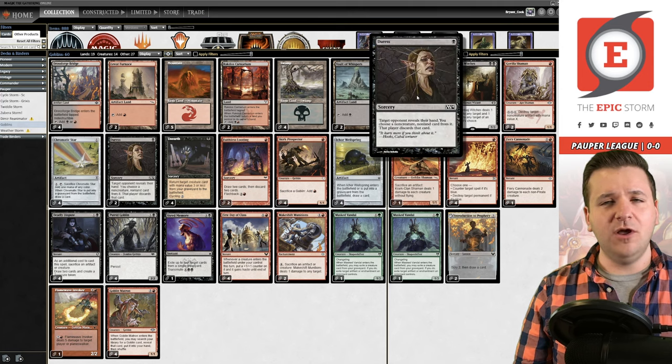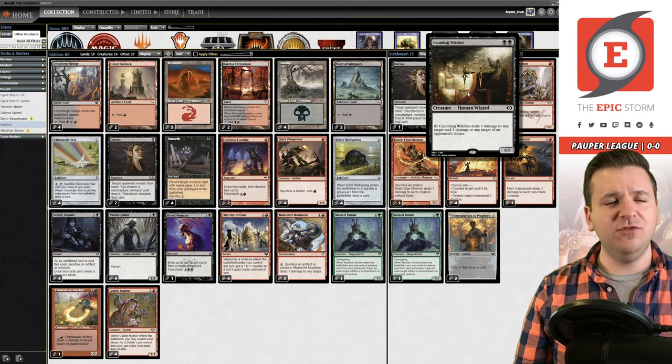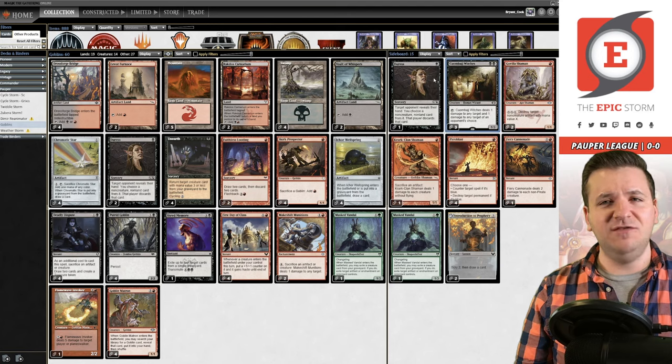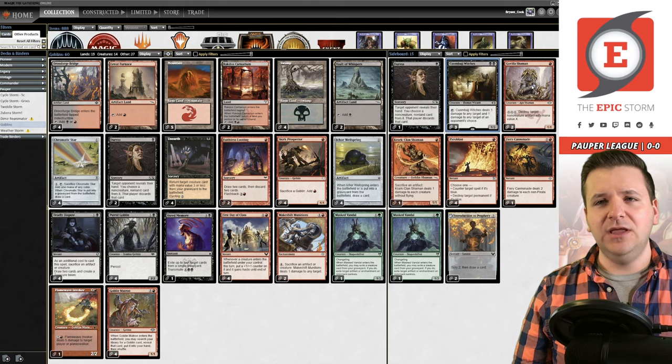In the sideboard: an additional Duress for opposing combo and control decks, Kumbaya Witch — primarily for blue faerie strategies. This used to be Goblin Sparksmith, but Kumbaya Witch makes more sense. It's a little harder to cast since this deck has way more red mana than black, but it deals far less damage to you while not stopping your strategy. Sparksmith always had the problem of limiting your goblin count, so I think Kumbaya Witch is pretty solid.